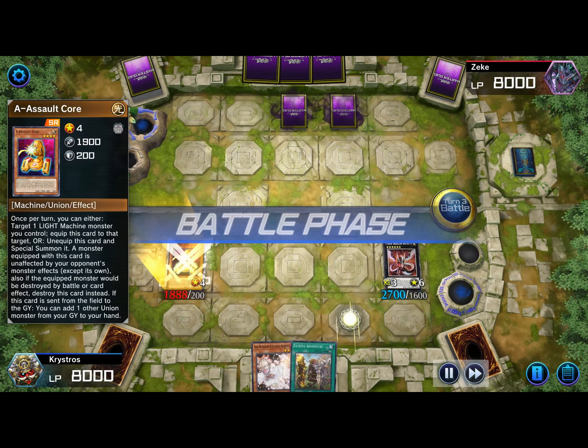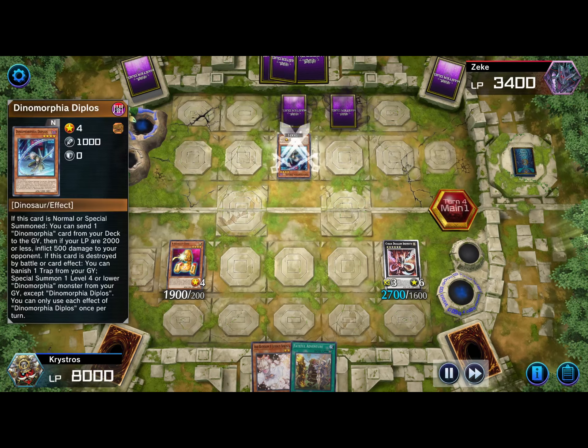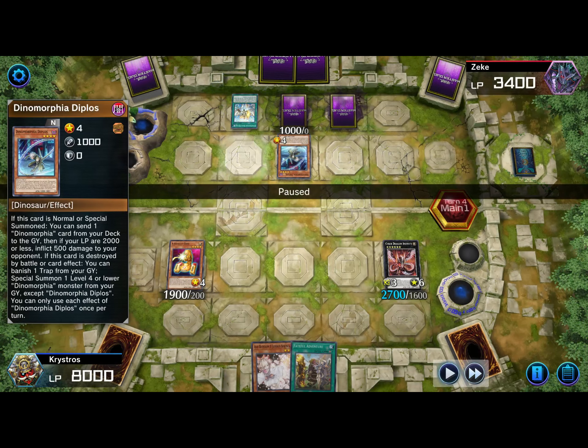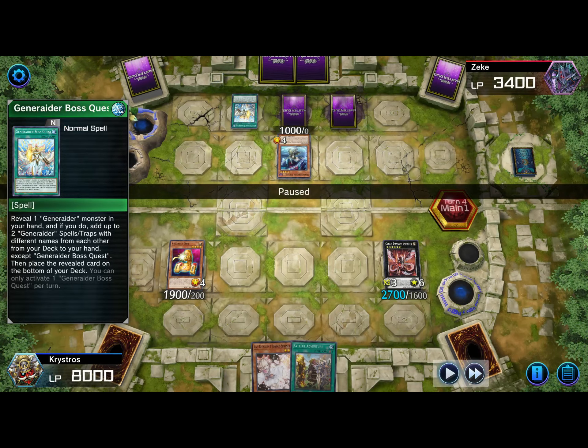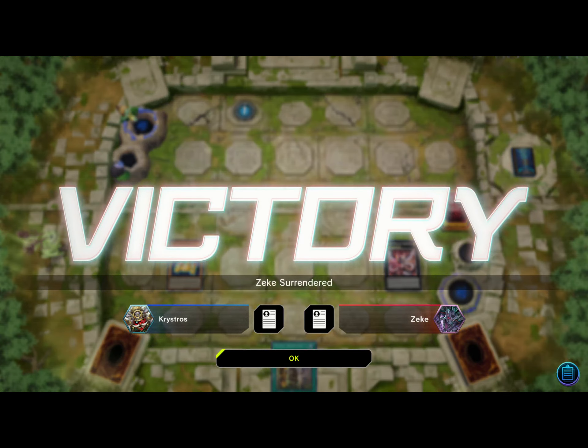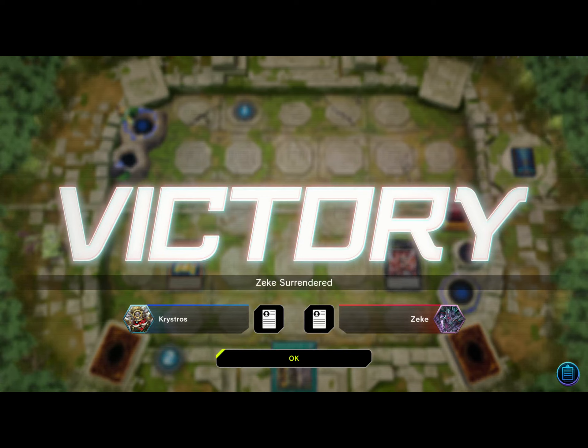My opponent could have done more but misplayed. He normal summons another Dinomorphia but has no target anymore. He activates Generaider Boss Quest — I negate it with Ash Blossom. At that point my opponent concedes. He opened up poorly; it happens. I play Generaider a lot and love the deck. I hope you guys enjoyed that duel — let's get into the next one.